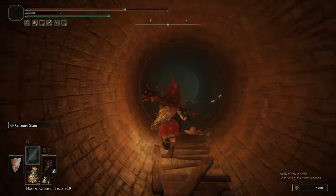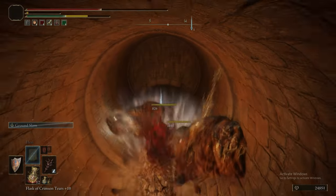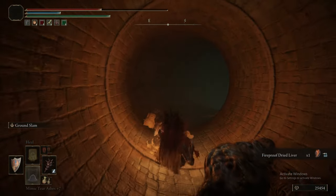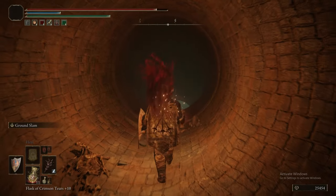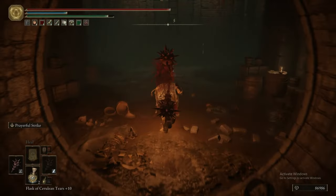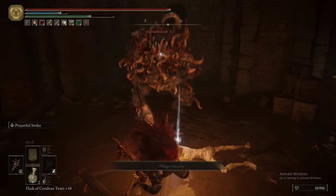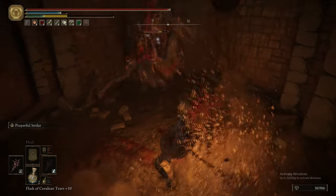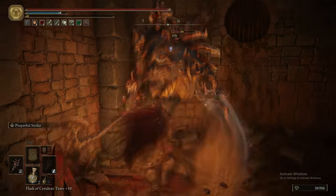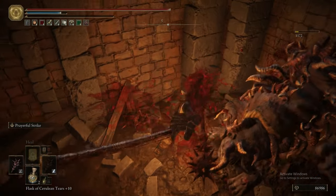We're heading down this sewer passage, and at the end is a slightly tricky encounter - there are two Omens, and then a third one can join in. This is definitely an example of where Lion's Claw would have been better. If you don't kill the first guy fast enough, another Omen will jump down because there are two up the ladder. So just get Lion's Claw and start hammering at these guys as fast as possible. If I was using jumping L1s, I would probably have Frostbit and bled him faster.